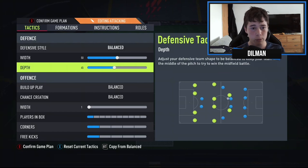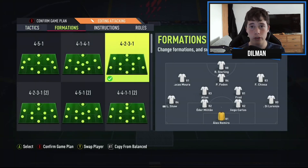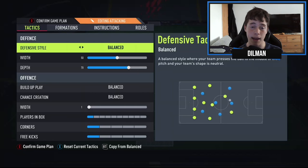Depth is going to be anywhere from 60 to 70. I use 70 because I like to dominate possession and score more goals, but do whatever suits you — just keep it above 60 and below 70.